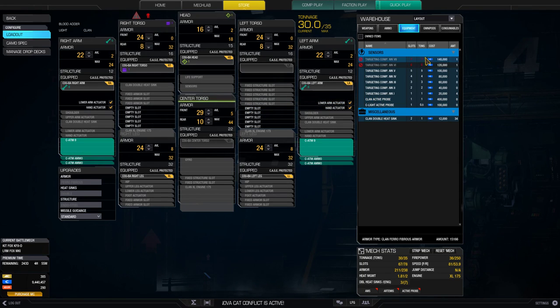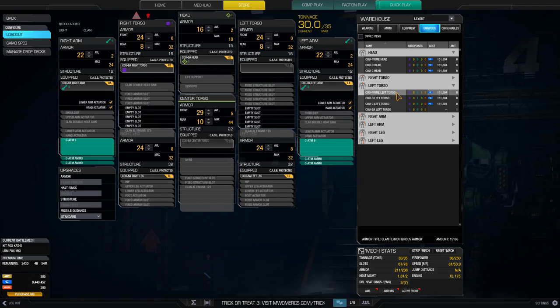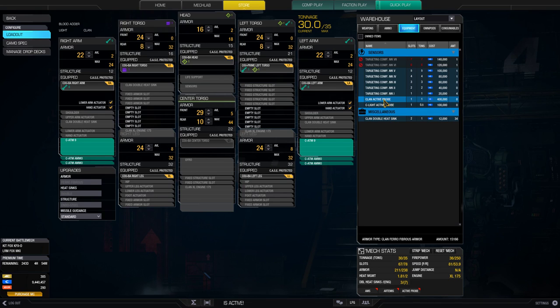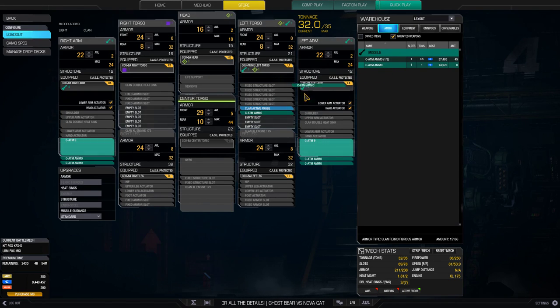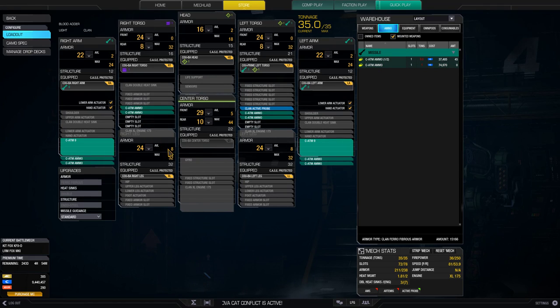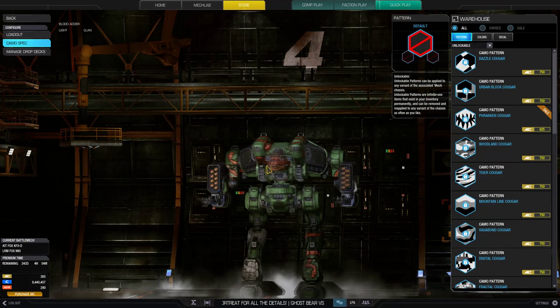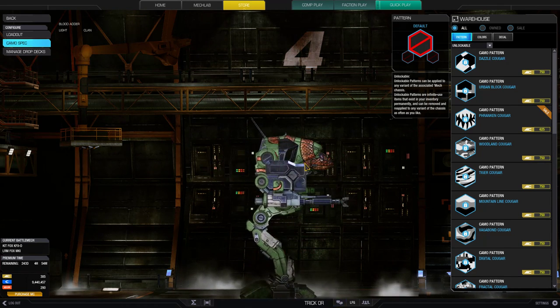So with this build, let's toss in a Clan active probe. Then go back and add four additional tons of ammo. Your arms are unlocked so you can actually move around and track. You're going to be typically up close and personal, and with the Clan active probe in there, ECM is not going to be as difficult to deal with.